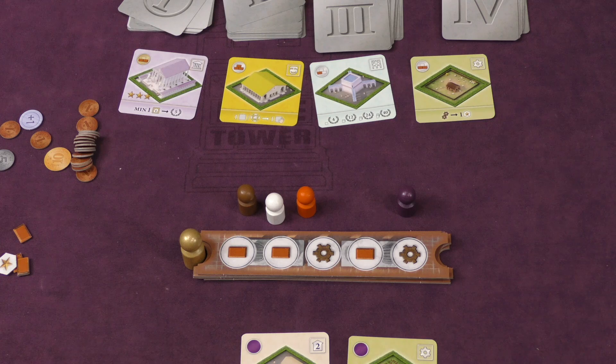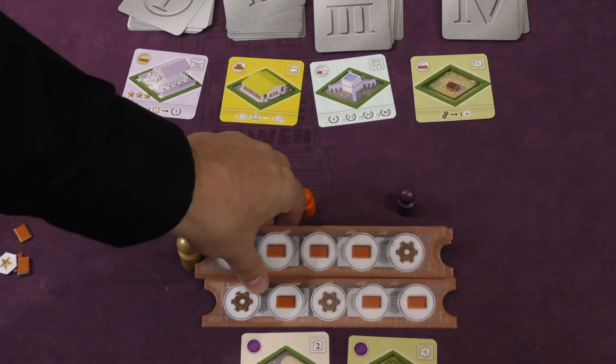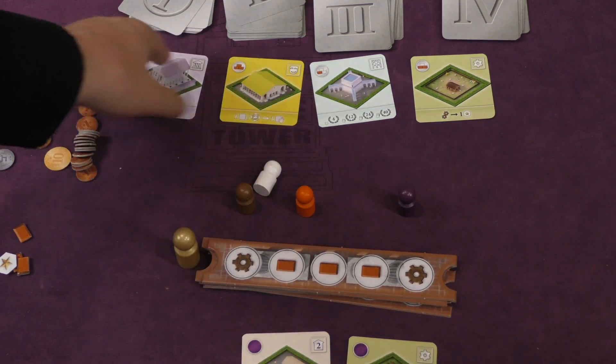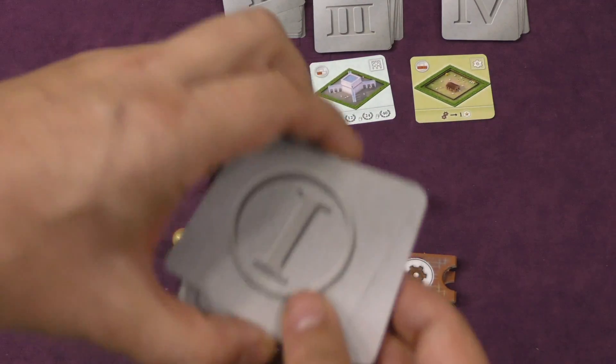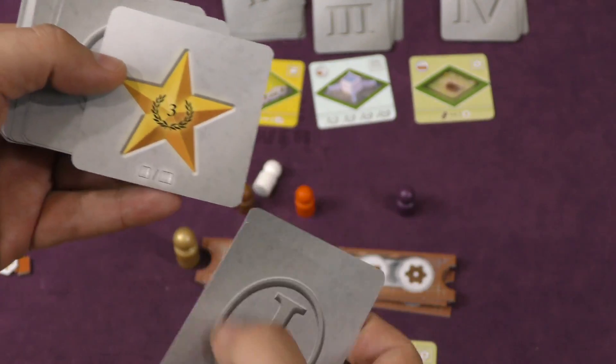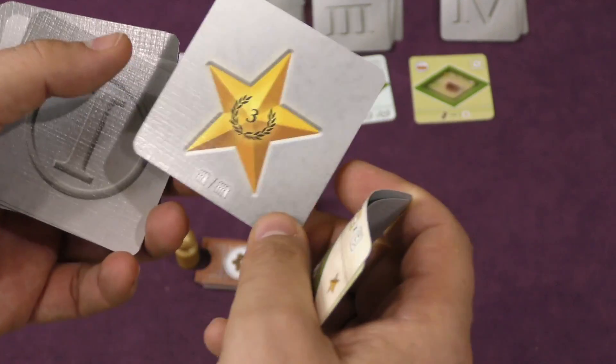Each player is going to build something and then run their machines if they can, depending on what they have. Then we flip the strip. A new player becomes the first player. We draw four more cards and continue on. Players slowly add cards to their hand. Now in stack one, every so often one of these cards is going to show up — these are victory point cards.